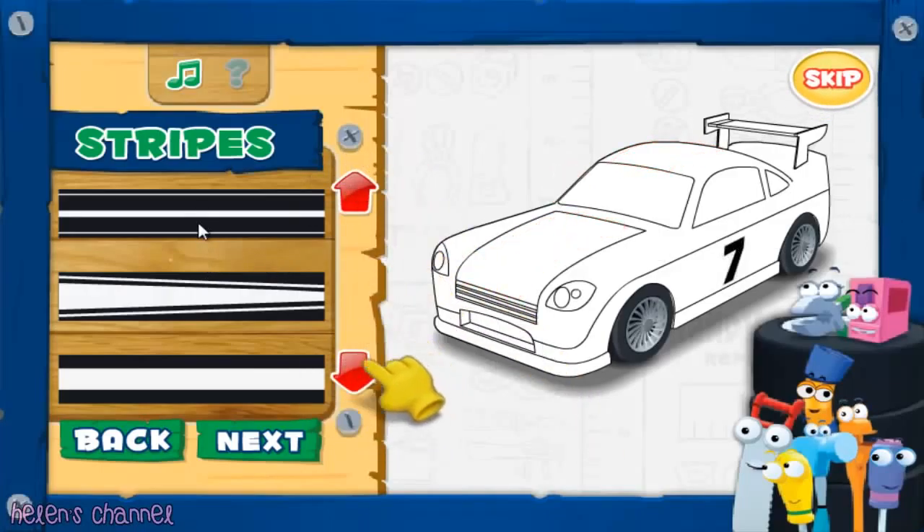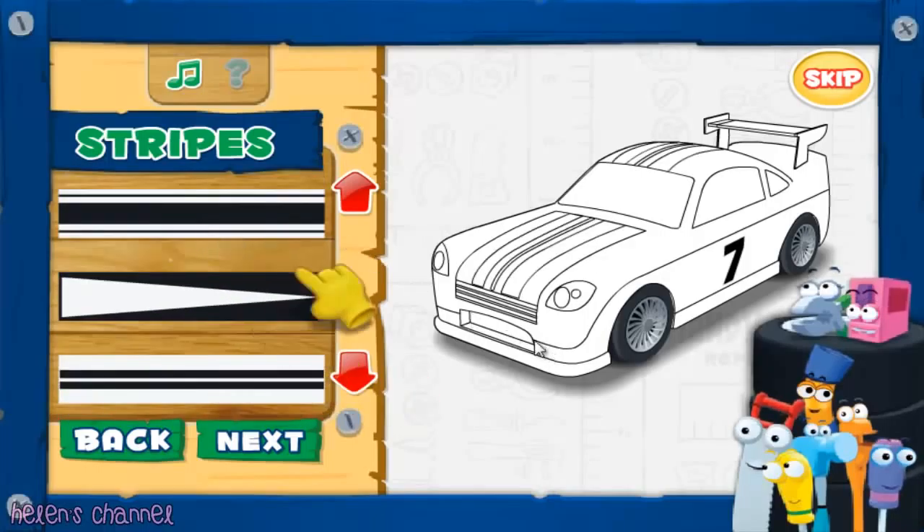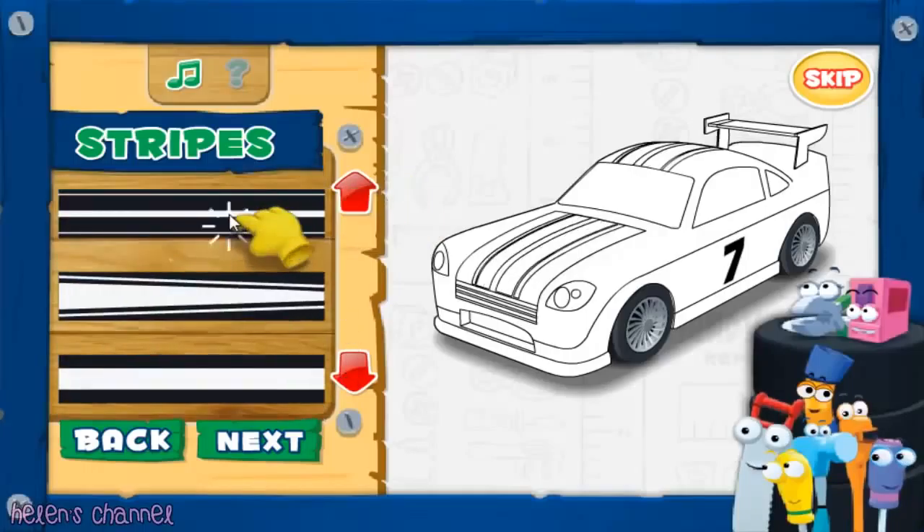It's time to choose racing stripes. Use the red arrows to scroll up and down for more stripe options. Click on the stripes to see how they look on the car. After you've found the stripes you like, click Next. Remember, if you want to go back and change your number, click Back.